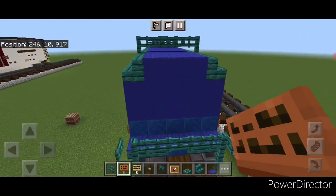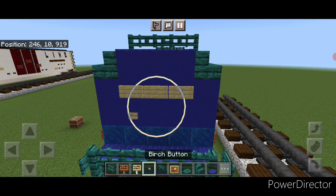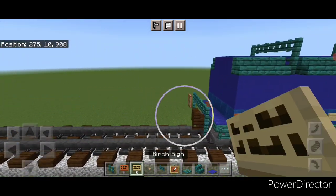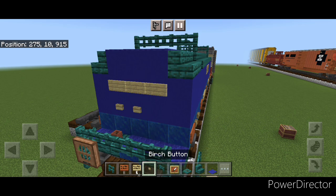Then come up here on the end and put three birch signs across the middle right here and three birch buttons under it. Then repeat it on the other end — three birch signs across the middle of this end right here, and three birch buttons underneath that.